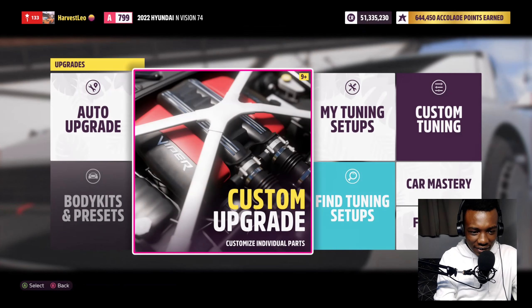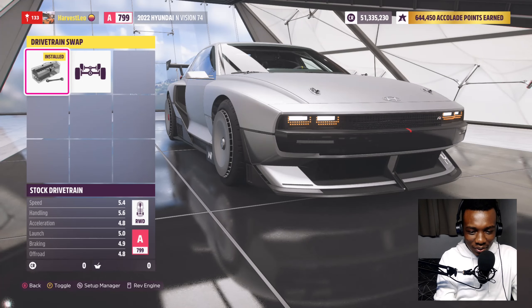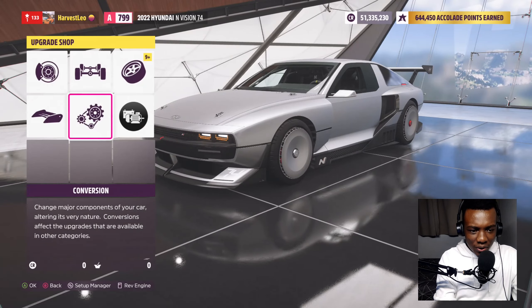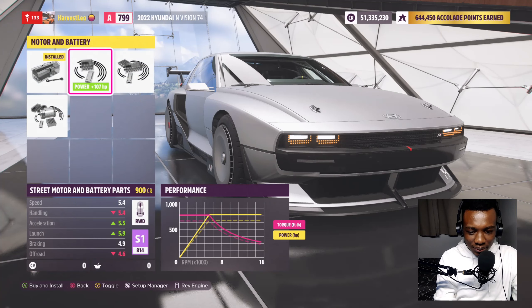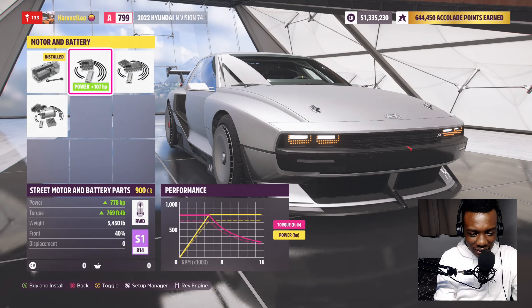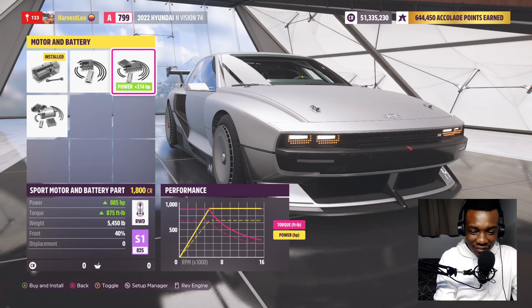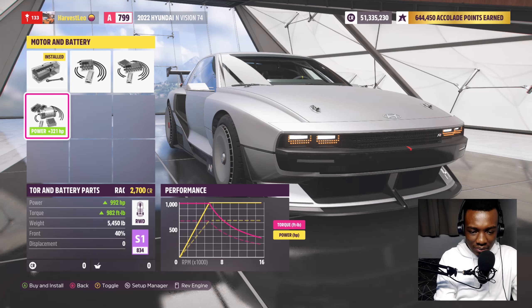P1 - we crossed the line first! Now let's modify this car and take it to the track. It falls under track toys and I want to see its modifications and personal best lap time. Let's see how much horsepower we can put on this car. I bet we could reach a thousand, but I'm not sure because there won't be many upgrades since it's an electric car.